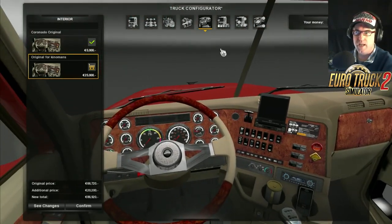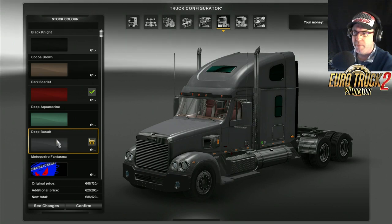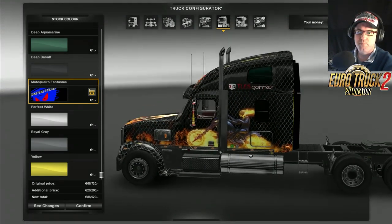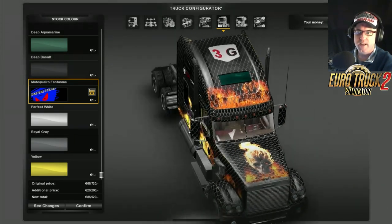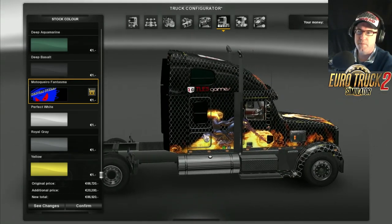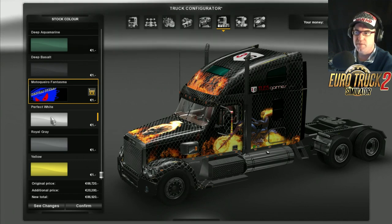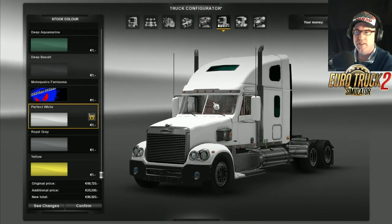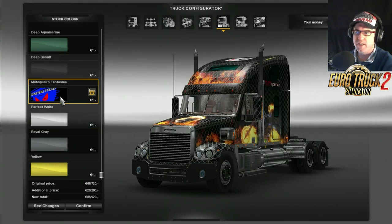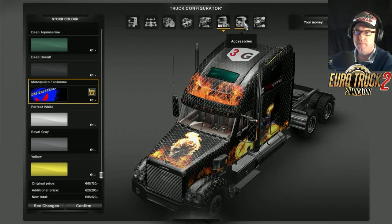We'll go on to the colours. There's the standard options: Black Knights, Coco Bean, Dark Scarlet, Deep Aquamarine, Deep Basalt, and one called Moto Guero — looks like a skull-faced motorcycle comic book character, I've forgotten his name. There's also white, Royal Grey, and yellow. I'm actually going to go with the one with the motorbike and the skull. Let's go off to the accessories.